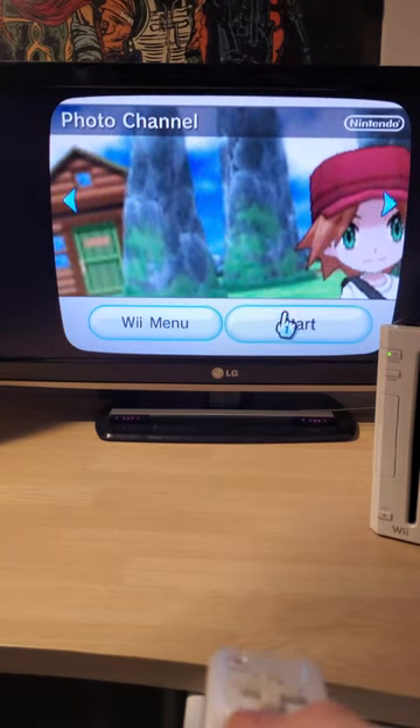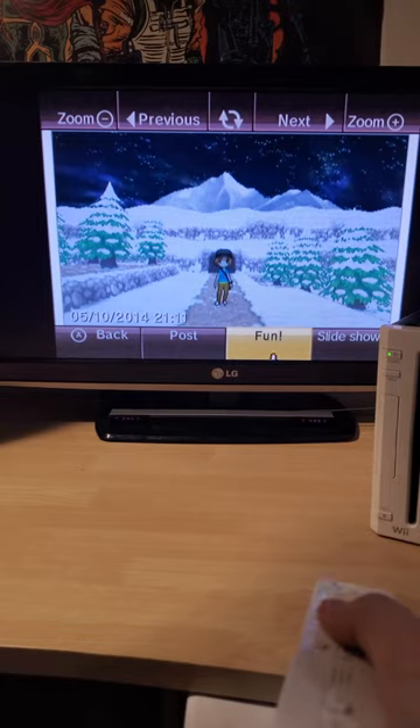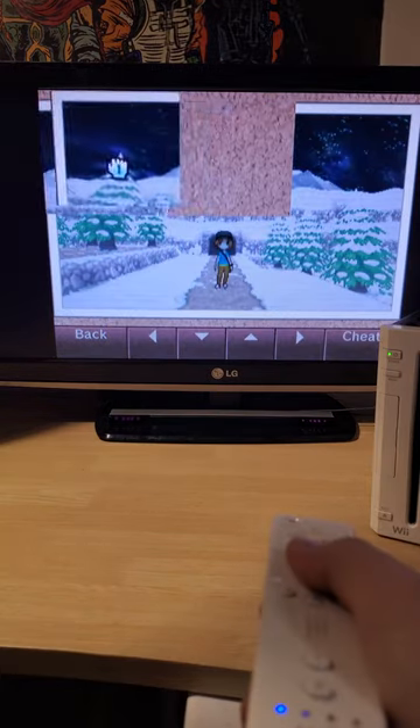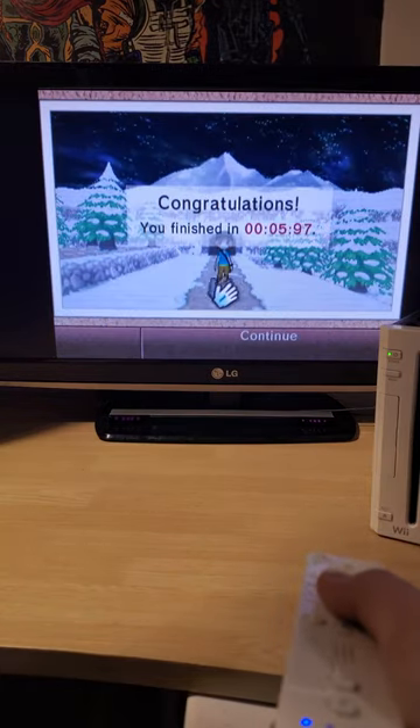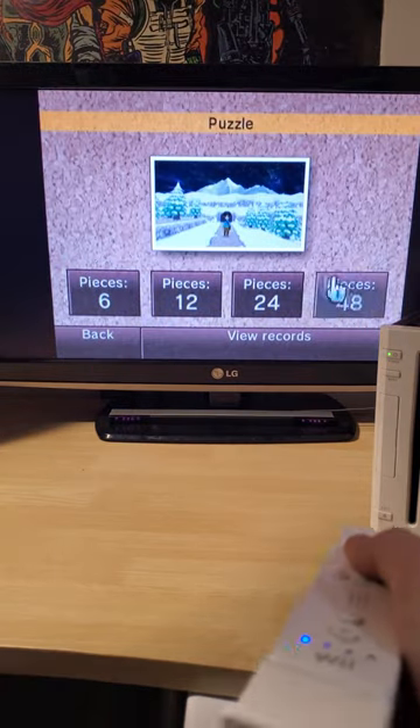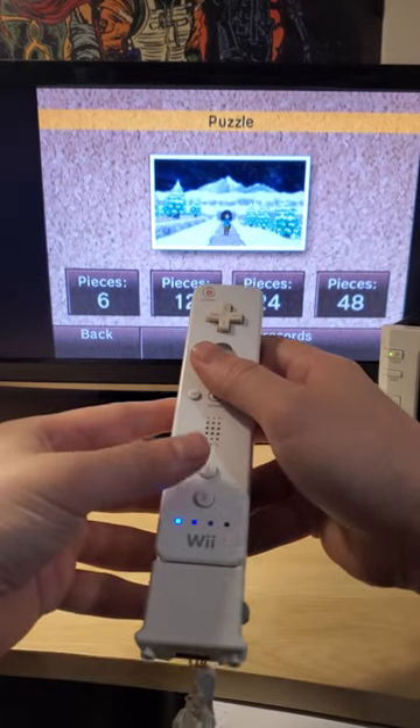What's up guys, back at it again today with a Nintendo Wii easter egg, this time inside of the photo channel. You have the option of turning one of your photos into a six-piece jigsaw puzzle. Once you've completed that, you will unlock three more difficulty levels. But that's not really the easter egg I wanted to show you — if you hover over one of these difficulty levels while holding down one at the same time, you will get the